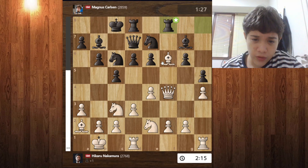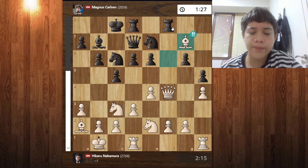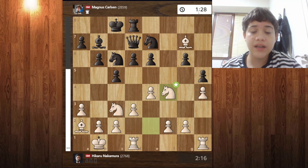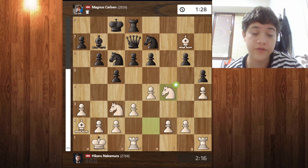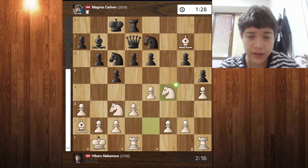But Hikaru in this position plays an absolutely amazing and brilliant move: bishop takes g7. Bishop takes g7 is the brilliant move, because if you take the queen and attack with the knight, the material is even — and that's what was played, with Nakamura having the advantage. As you can see, Nakamura has 1 minute and 28 seconds on the clock while Magnus has 2 minutes. It's a blitz game with 1-second increment per move, so it's a very tight and interesting game.